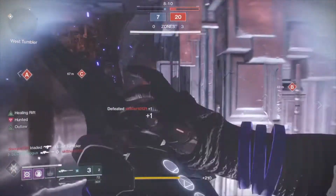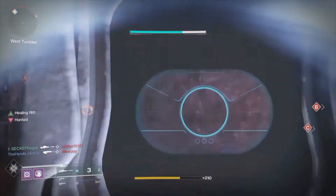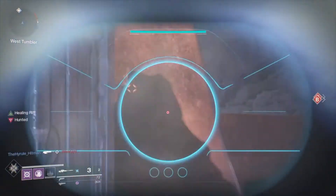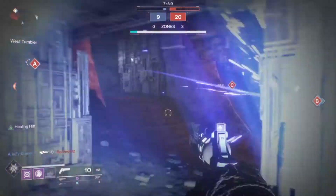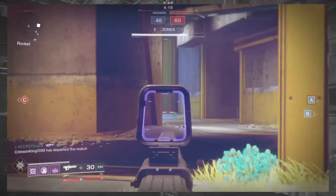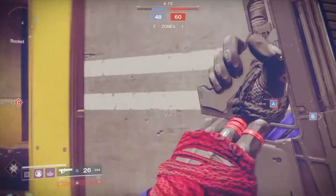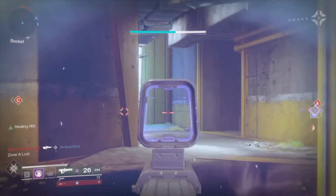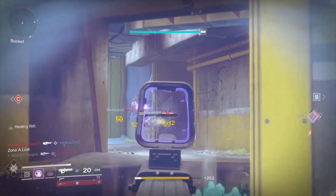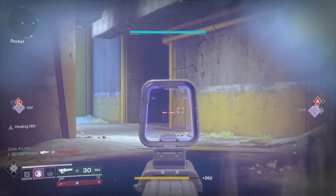What I like to do is get close to the enemy team, put a rift down somewhere where I can quickly take cover and still see the other players, and start shooting. I would not recommend putting the rift somewhere where you cannot see where the other players could come from. The idea is to communicate where the other players are to your teammates while you're in your rift, but also to pre-aim at spots where you know someone will come from. It will help you win more gunfights since you know exactly when someone is going to be in your line of sight.